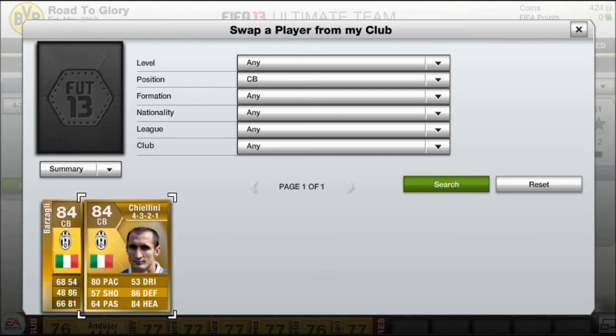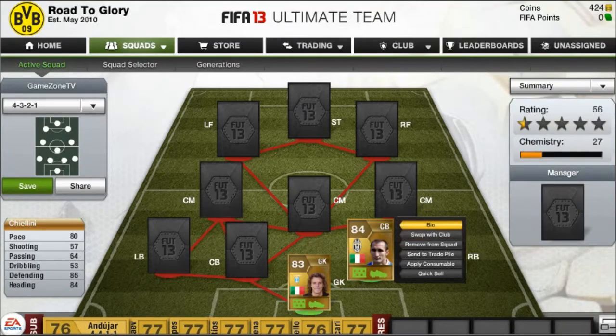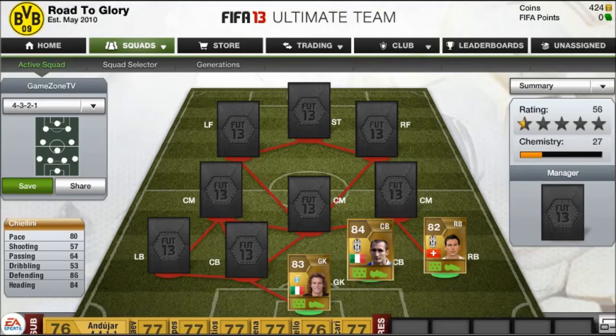The first centre back is Kaelin. You have to get this guy — 80 pace, 86 defending, and wow, 25,000 coins for him. Definitely worth it. Another left-footed player.